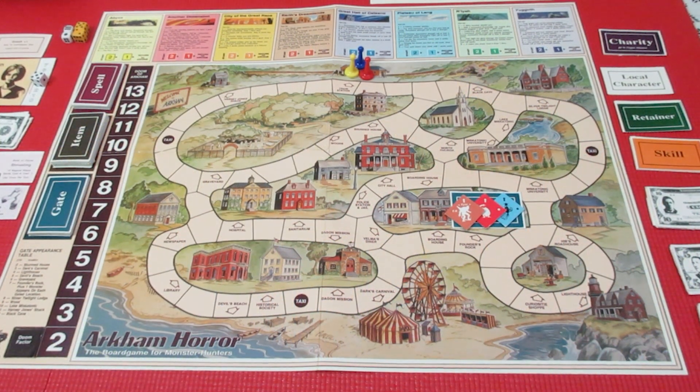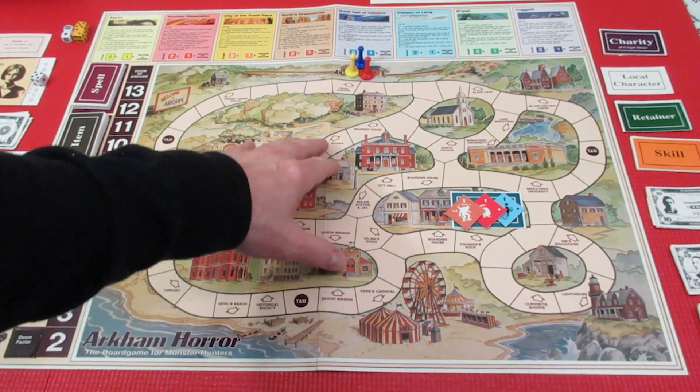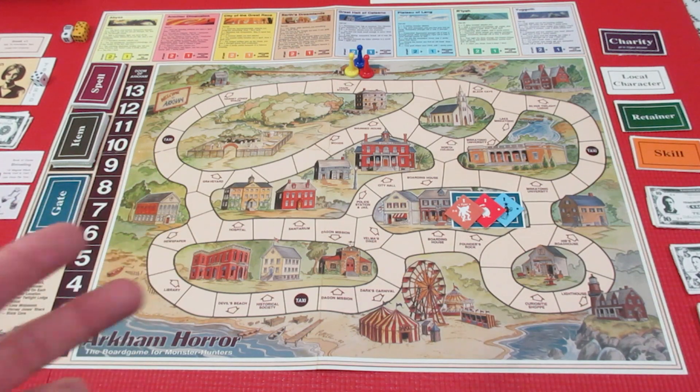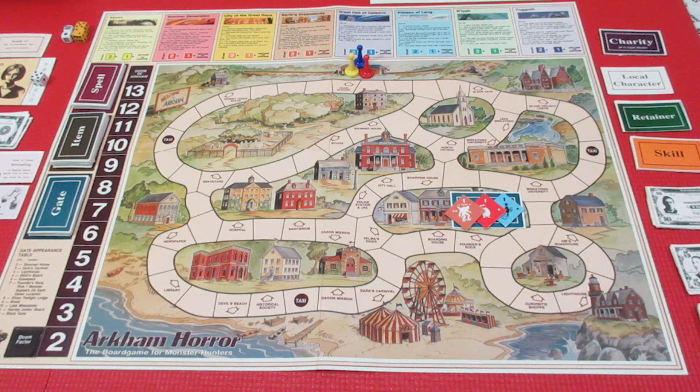Welcome back to my next playthrough series. We're going back to 1987 — this is Arkham Horror, the board game for monster hunters, first edition. It's literally 1987. It's a nice little laminated board that's a little spongy and quite shiny. I have everything set up. We're going to be playing a three-character game. The gist of any Arkham Horror game is you're battling monsters, trying to close gates, and trying to stop the world from ending.